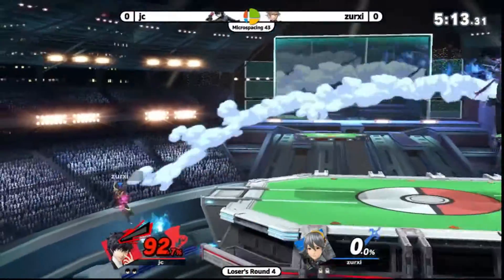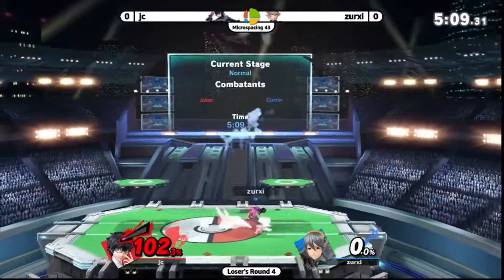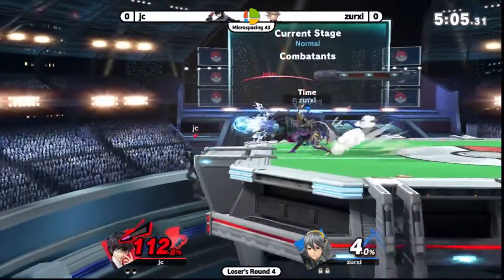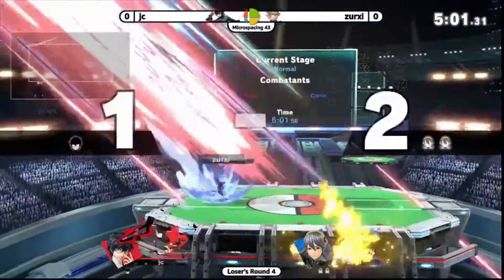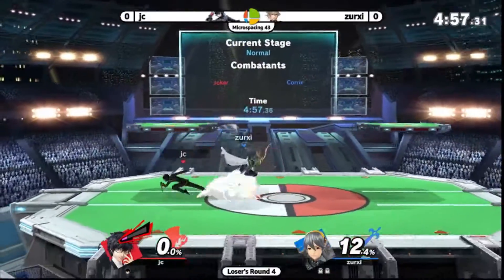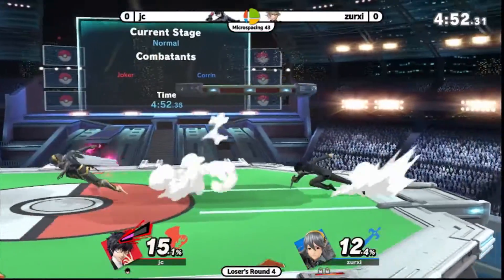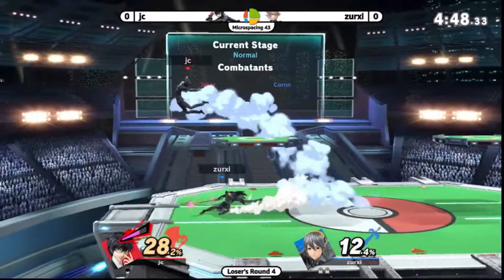Arsène almost done. Doesn't get the spacing right on the ledge hit for the pin. But Arsène gone now. Already at 112% — almost gets him with that bite, and there's the F-smash into the pit. Got a full two stocks to work here. Joker obviously a very powerful character, but Xerxy so far has shown a lot of control over this game, getting a lot of these early percent combos with Corrin.